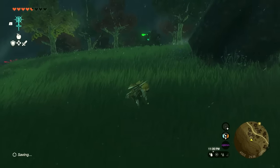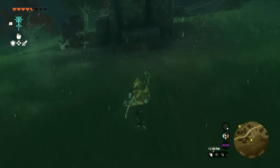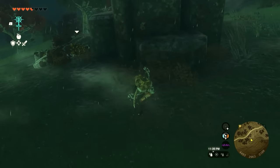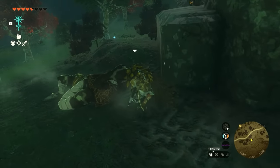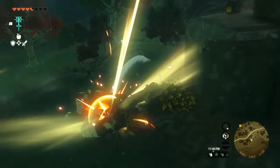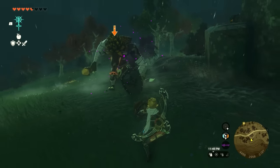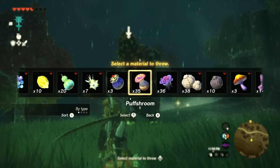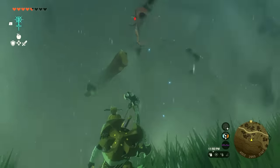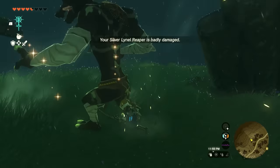Speaking of puff shrooms and sneak strikes, when it is raining, enemies have a harder time hearing you. Especially at nighttime when some enemies are sleeping, you can slowly approach them and go for a sneak strike doing over eight times damage. If you have the Eightfold Blade, it'll be doing times 16 damage on a sneak strike. If an enemy spots you, just throw your puff shroom on it, go to the back — they're very dumb once puff shrooms go out — and pull a sneak strike.